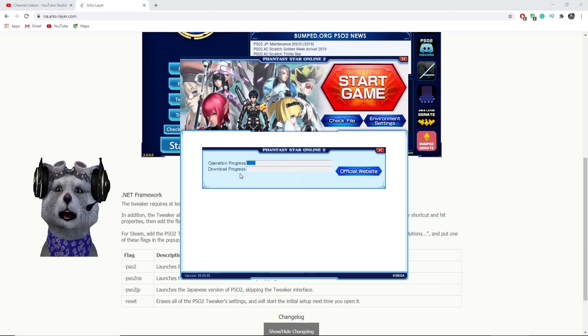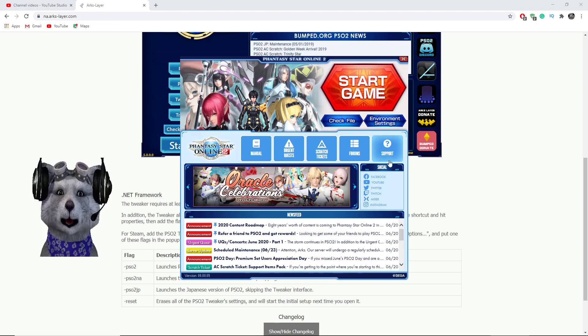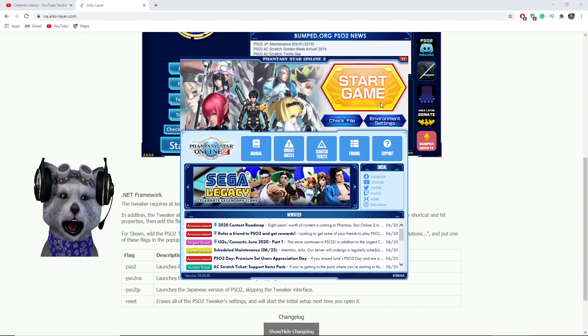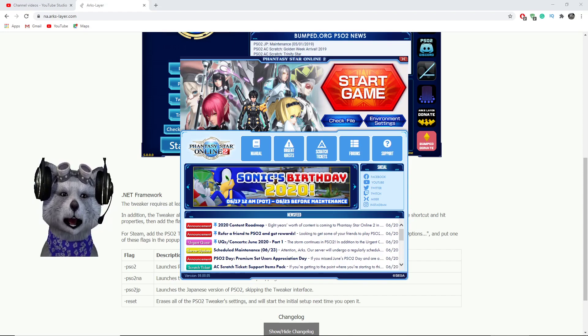You'll see the operation progress and download progress — just follow the tweaker. This is the launcher; all you have to do is click Start Game.